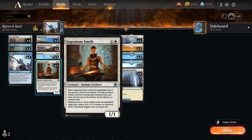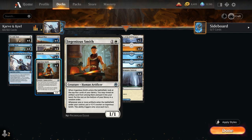At 2-mana we also have the full playset of Ingenious Smith, a 2-mana 1/1 Human Artificer. When it enters the battlefield, we look at the top 4 cards of our library, reveal an artifact card from among them and put it into our hand, with the rest going on the bottom. Whenever one or more artifacts enter the battlefield under our control, we can put a +1/+1 counter on the Smith — it only triggers once each turn. A nice value creature in an artifact-heavy deck.